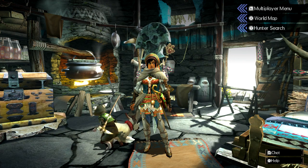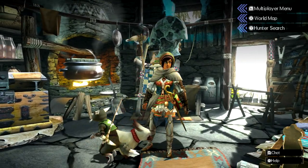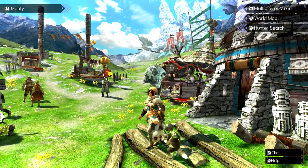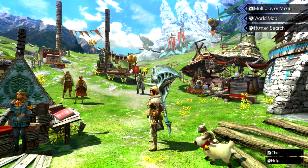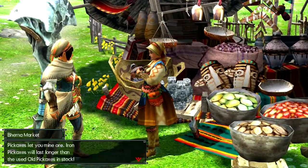And we're live. Welcome back to another episode of Monster Hunter Generations Ultimate. On the last episode we finally got to go out on an actual quest — well, we got to gather some herbs, which is nice. So nice.